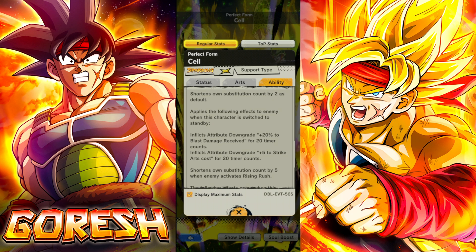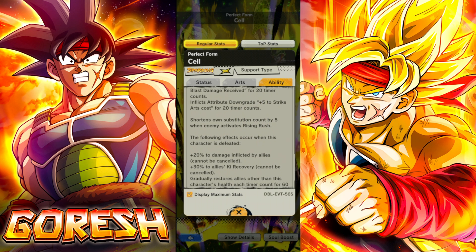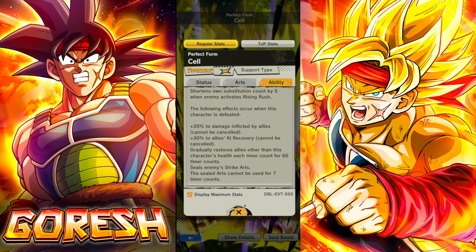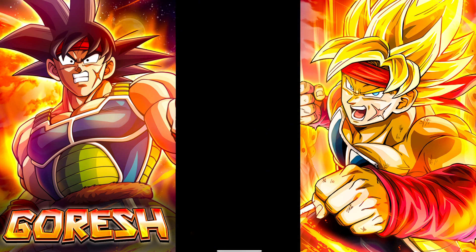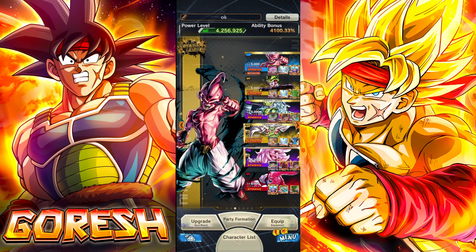One last thing to mention before we jump in: this guy has a mini version of the yellow Tapion ability, where he reduces his sub count by five when the enemy activates a Rising Rush. On top of that, he has death buffs to go with that. So if the enemy Rising Rushes, I'm probably going to end up sacrificing this guy because that is his intended use — to get the death buffs rolling.